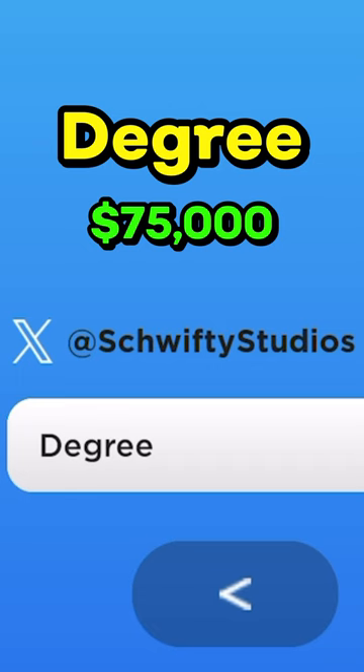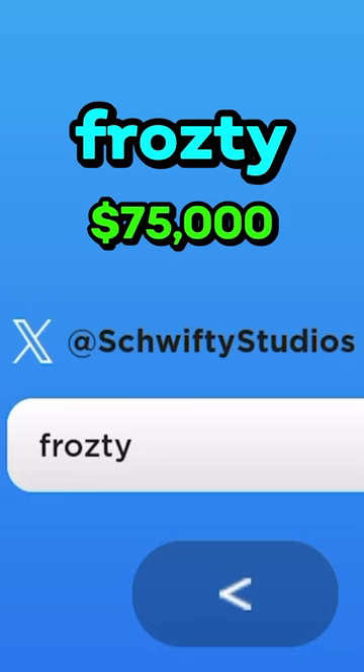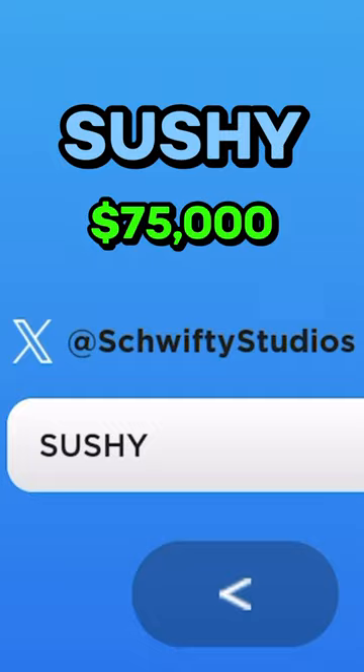Then Degree with a capital D, then Jaker with a capital J, then Frosty with a capital F. The same code also works by changing the S to a Z and not using a capital F.